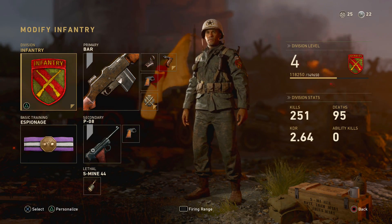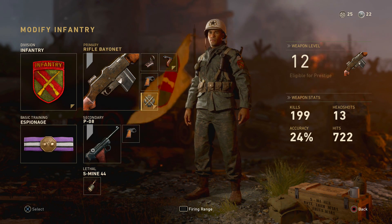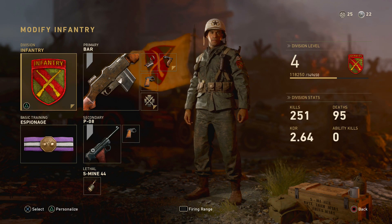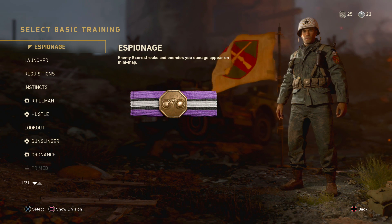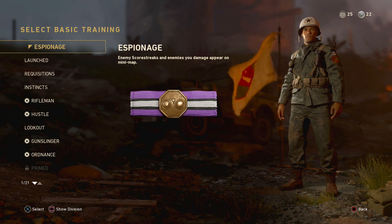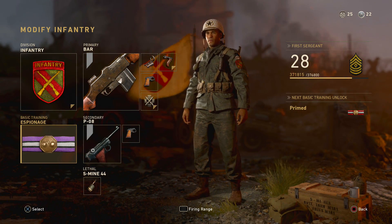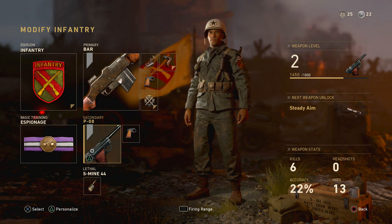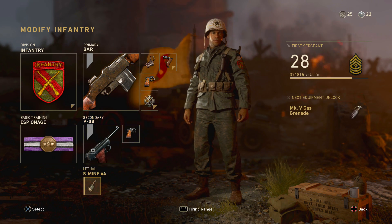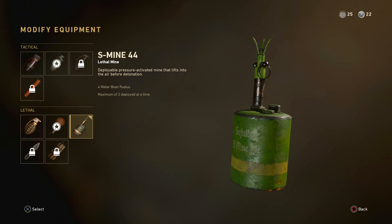Moving on to the class setup that I have after permanently unlocking the BAR and finding out the best attachments for it: we have Reflex Sight, Grip, and Quick Draw. We also have Rifle Bayonet because of the Infantry Division. Moving on down to the basic training, we have the one where enemy scorestreaks and enemies you damage appear on the mini-map. It's actually pretty useful, because once you shoot somebody and they run around a corner, you literally know every single movement they're about to make — it shows them as a fat red dot on your mini-map, basically like an advanced UAV. The secondary we have isn't really too important — the PO8 with Quick Draw. We also have the Lethal, which is Semtex, though I honestly forgot to use it and used a grenade for most of the video.